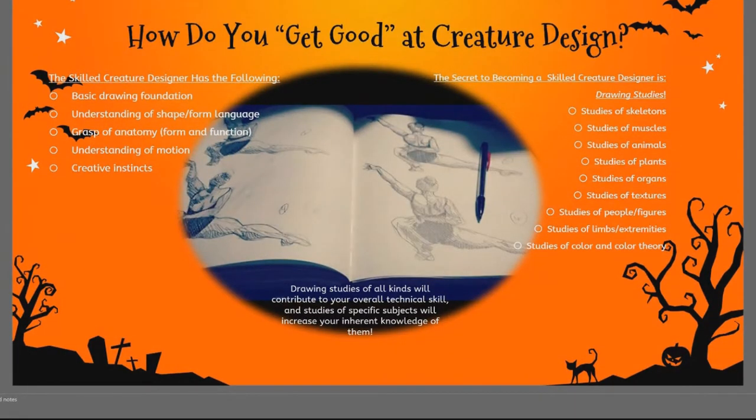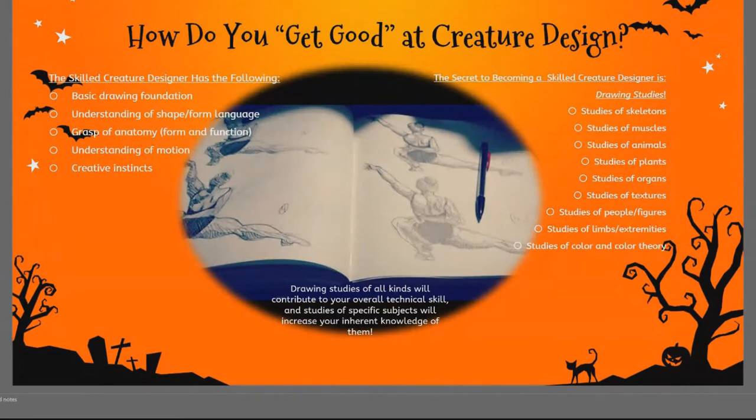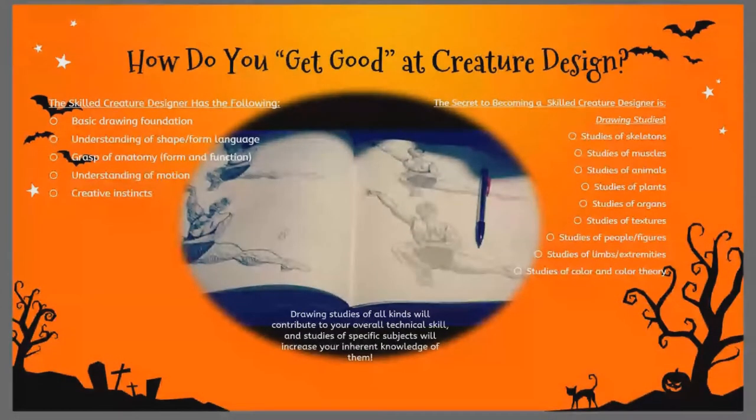Part of anatomy is limbs and extremities because nobody likes to draw hands, and a lot of people don't like to draw forelimbs for similar reasons. Sometimes you just have to sit down and do it — it sucks, but that's the only way to get through it. Color and color theory are important, but everything else should come first. Color should be the last thing on your mind.